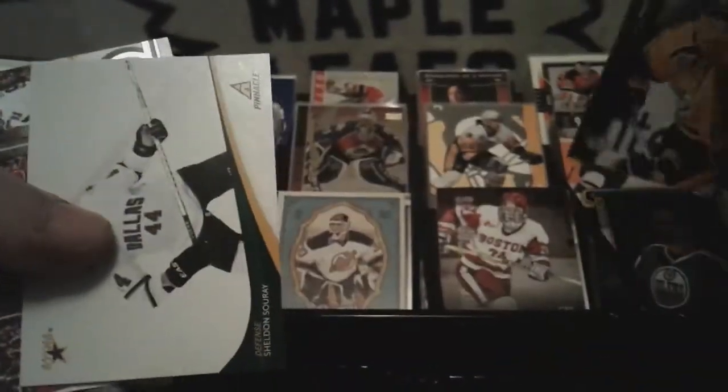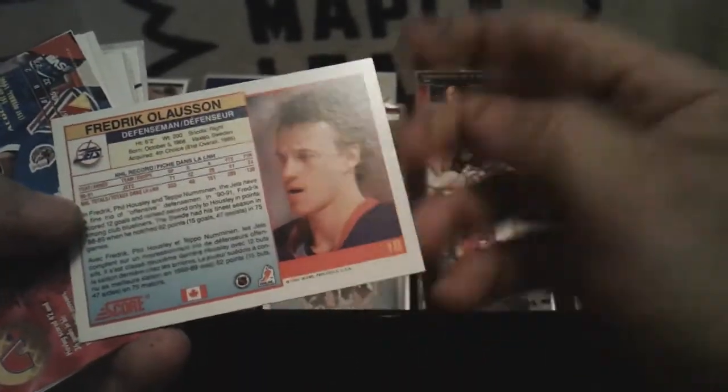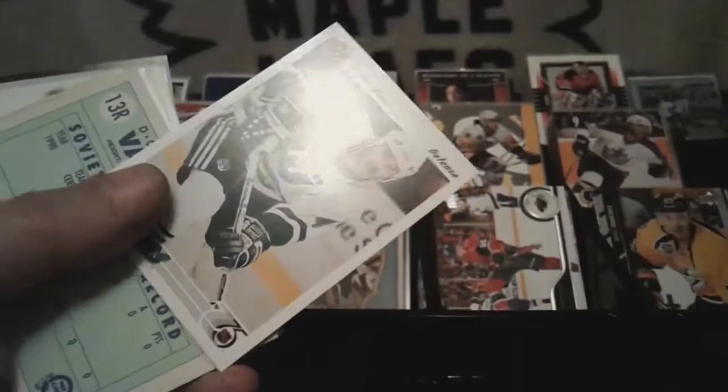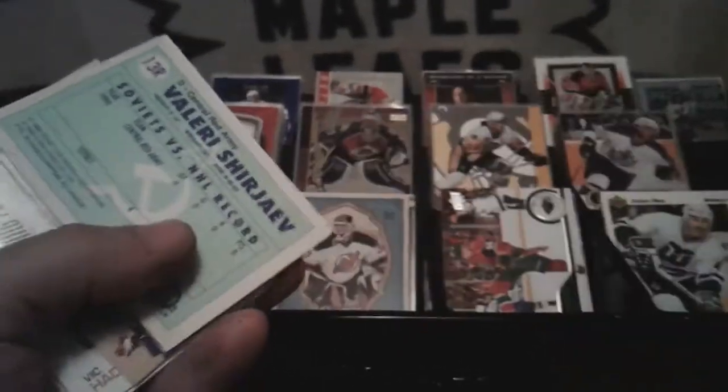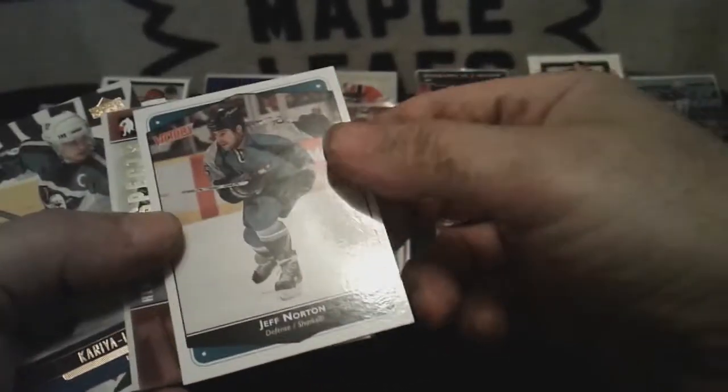Let's check out this pack. Mike Ribeiro — just put that there. Pinnacle — Sheldon whoever, Ericula — yeah that would be his first year, doesn't say rookie but rookie card I guess you'd call it. Frederick Olsen — garbage card. Yeah, another garbage card. Is this Topps? No, that's OPG — pretty bright on the back, makes me wonder if it's a Tiffany. I don't think OPG has Tiffany. Victory — Jeff Norton.